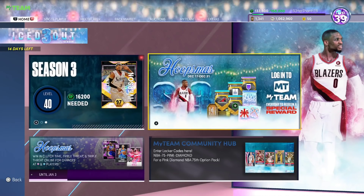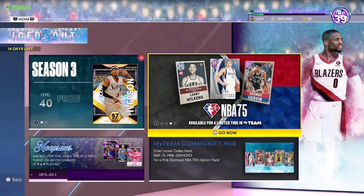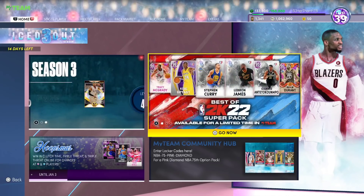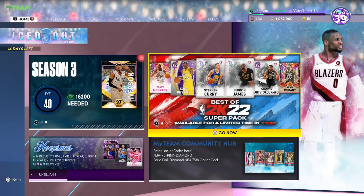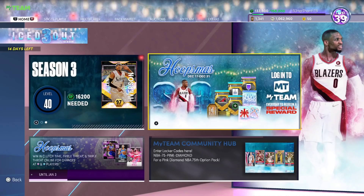Jamal Crawford is an honorable mention. Andrei Kirilenko is an honorable mention. Marcus Smart and John Wall are honorable mentions. Blake Griffin, honorable mention. Jaren Jackson Jr., honorable mention. But I'm pretty okay with my 10.